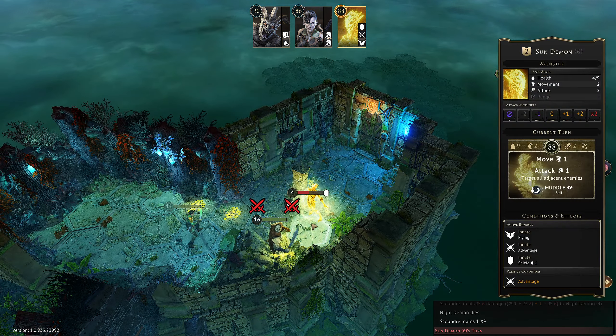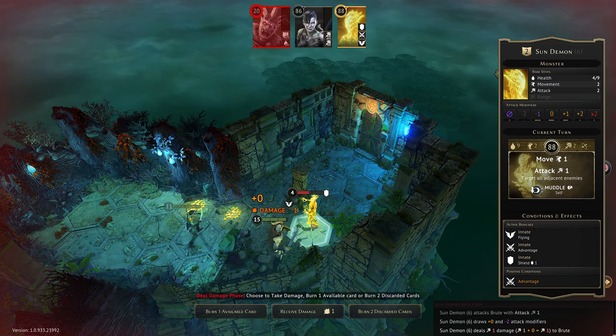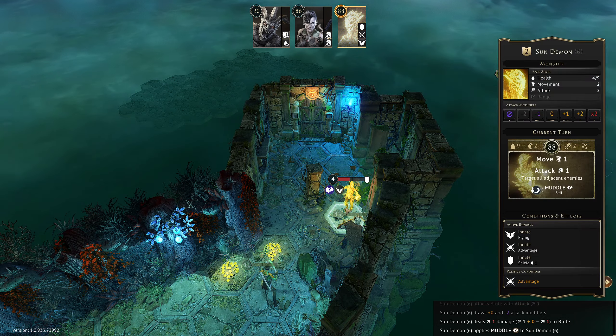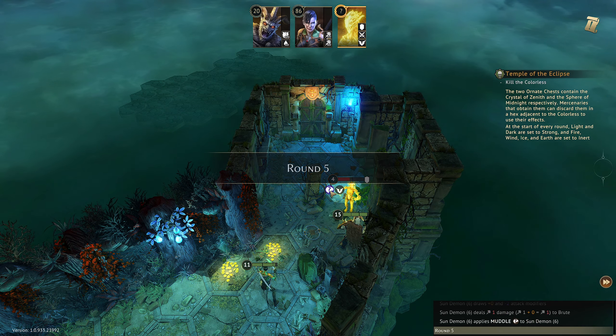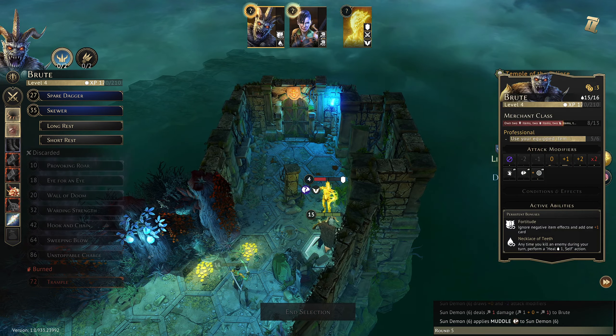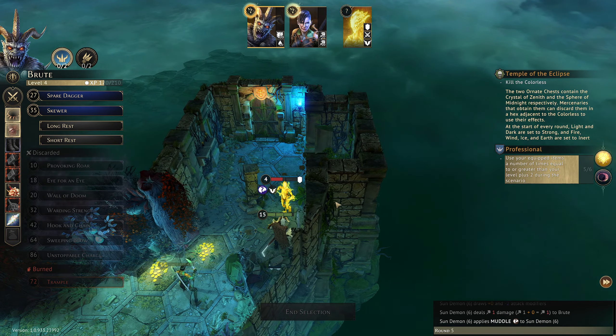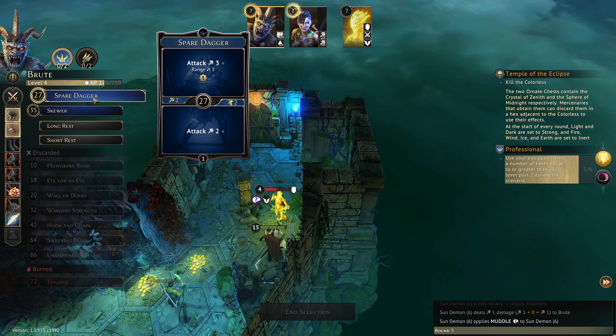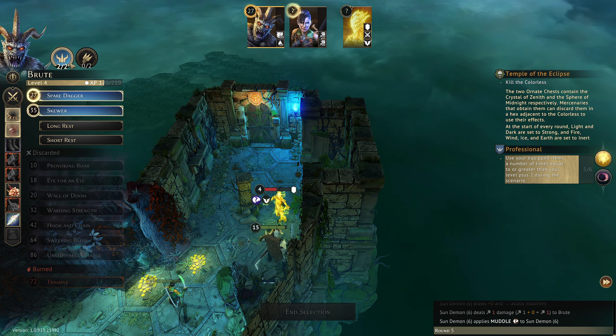Sun demon — what are you doing? Take one damage, that's fine. And they are muddled. Right, we only have Spare Dagger and Skewer left — which is great because it's a top attack and a bottom attack, so that's fine. Over here we have Smoke Bomb and Flintlock left.